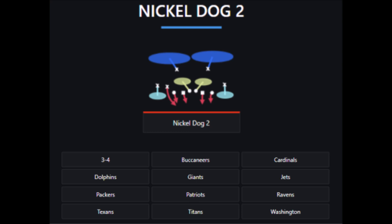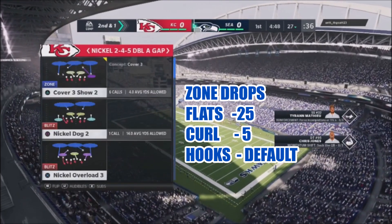What's great about it, it has a built-in blitz that everybody knows about out of the double-A gap. I'm going to be using the Nickel Dog 2, as you can see right here at the very bottom — it shows you all the defenses you can use this from. It's a fairly easy defense to set up.